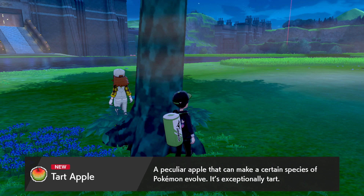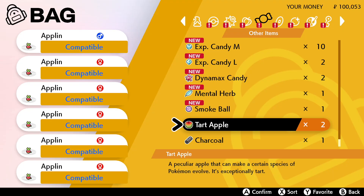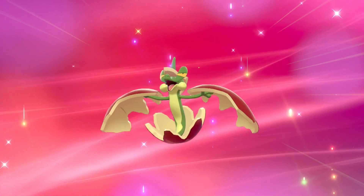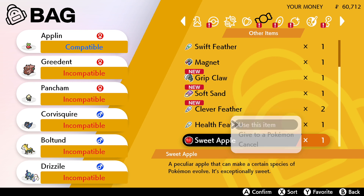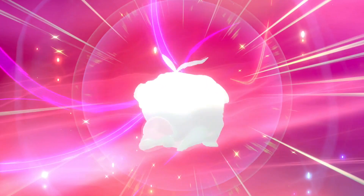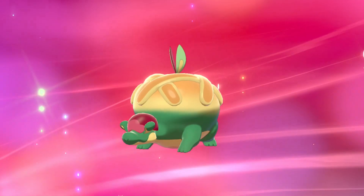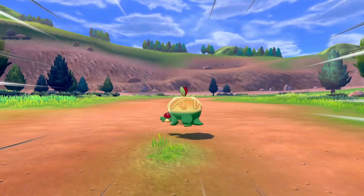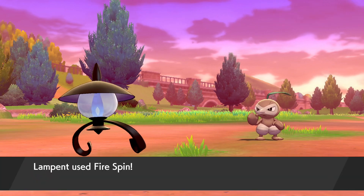Use the Tart Apple on your Applin and it will evolve into Flapple. For Pokemon Shield, use the Sweet Apple on your Applin and it will evolve into Appletun.